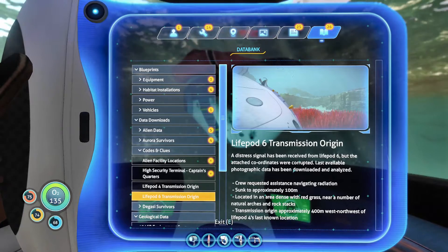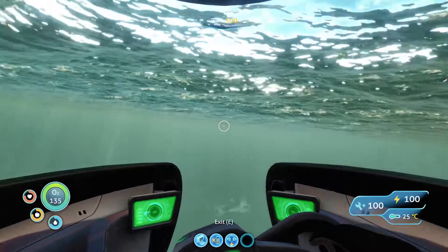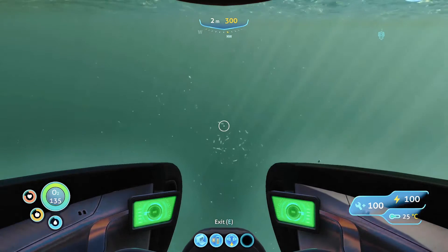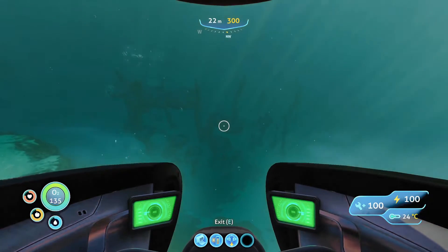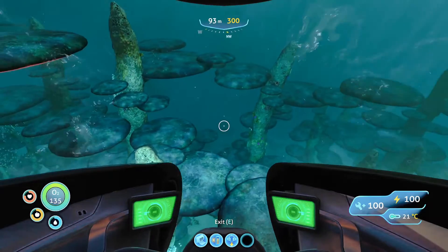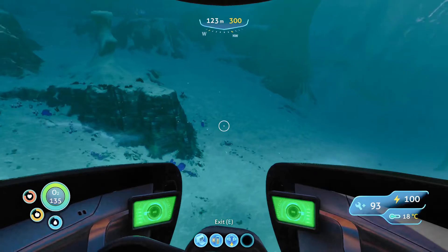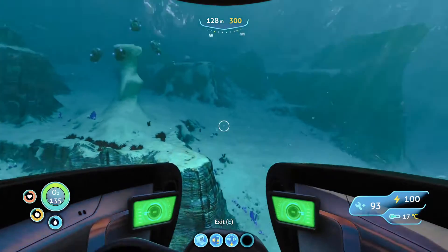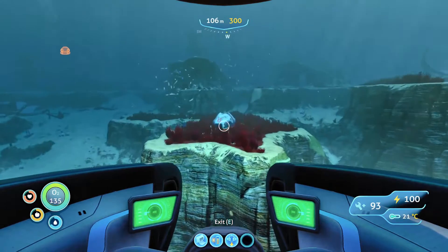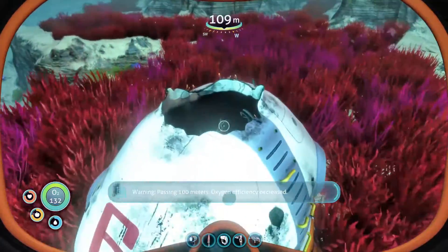Let's get out and explore. Can we get into it? We got a med kit, a data box, a creature decoy, and a PDA. If I remember correctly, this is LifePod 4. We can see from here that LifePod 6 is 400 meters west-northwest of LifePod 4. Okay, let's go find it - heading down to the bottom in this direction.